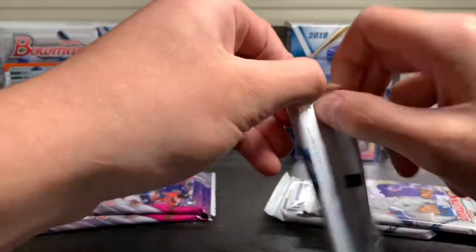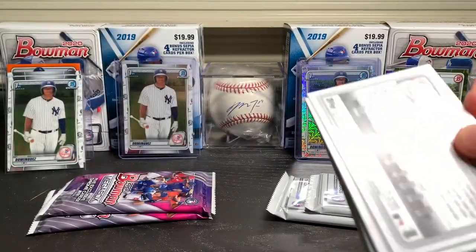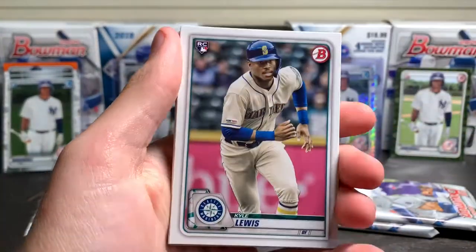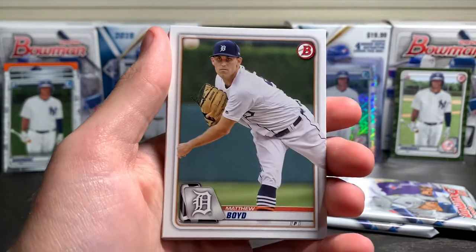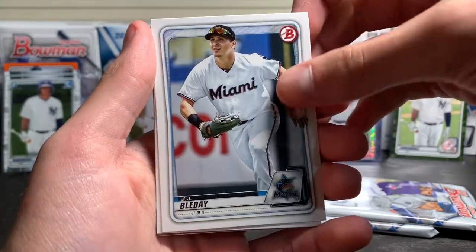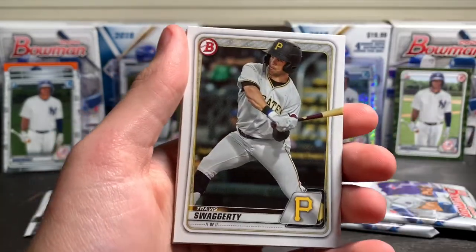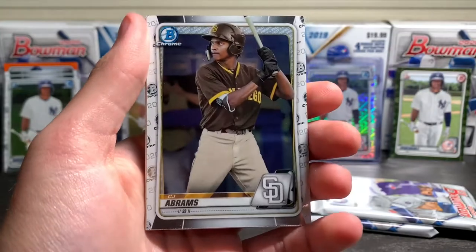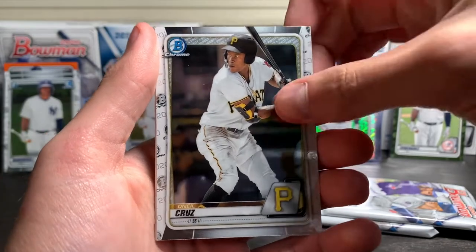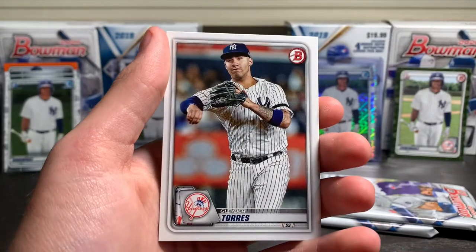Next base pack. Got a pretty good rookie on the front — Bo Bichette. Got a nice Kyle Lewis, Matthew Boyd, J.J. Bleday. Ooh, that's a good paper Bobby Witt Jr. — set that one aside. Got a Travis Swaggerty, C.J. Abrams — first round pick in 2019 — O'Neal Cruz, Starling Castro, and a Gleyber Torres to end off the pack.